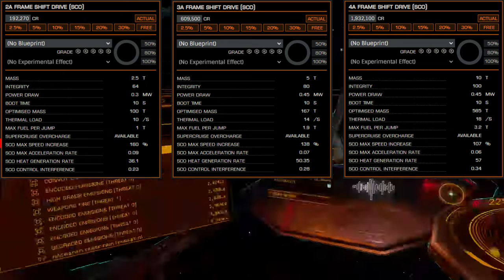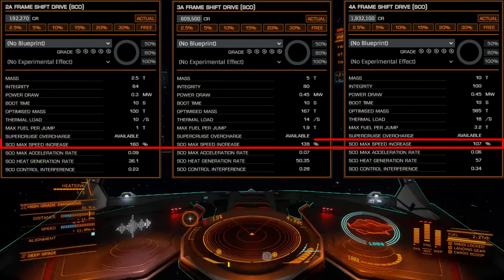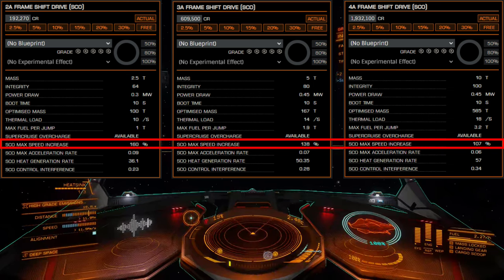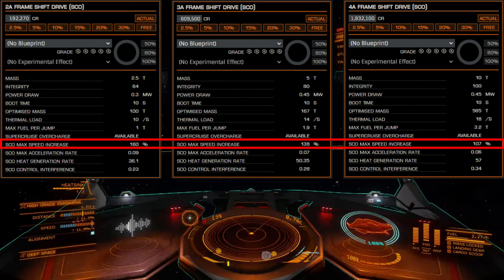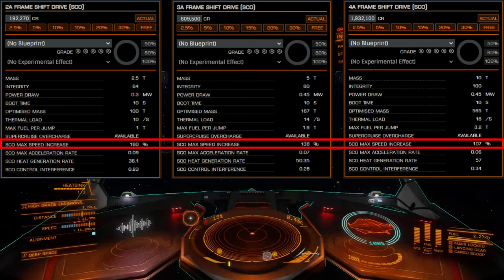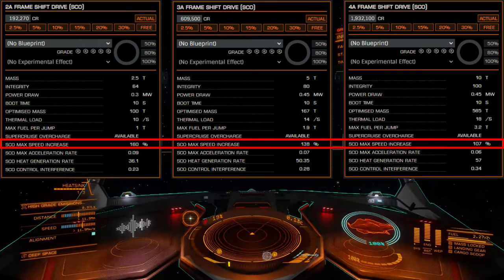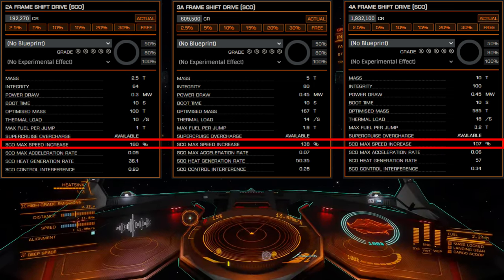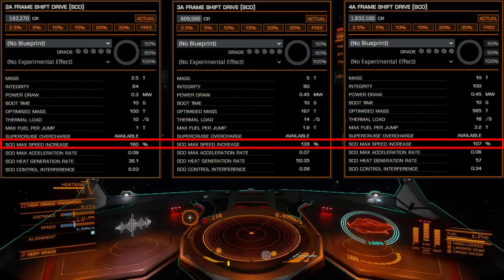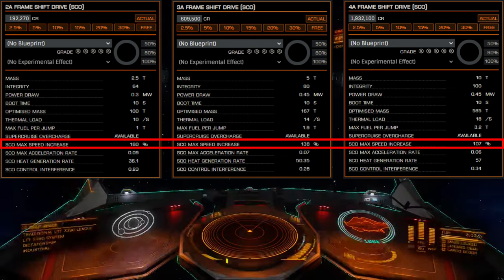The first metric is SCO max speed increase. This value increases the maximum achievable speed by the percentage indicated compared to that drive's normal top speed under gravitational conditions. SCO drives are still inhibited by gravity wells while in overcharge, so this value grows the farther away from a gravitational source a ship gets. Reaching this speed requires an extended jump and is usually not attained during normal operation. SCO max speed increase scales down as drive size goes up — a smaller D-rated drive is faster than a larger A-rated one. SCO max speed scales up with module grade: E-rated modules offer the lowest max speed for their size; D, C, and B-rated modules have the same max speed; and A-rated modules offer the highest speed for their size.